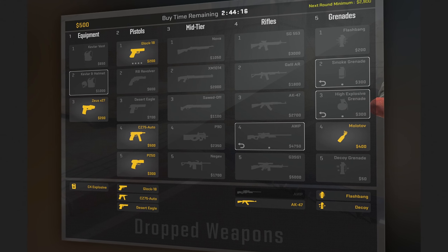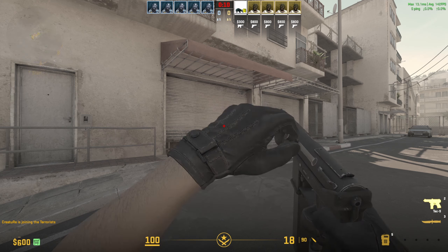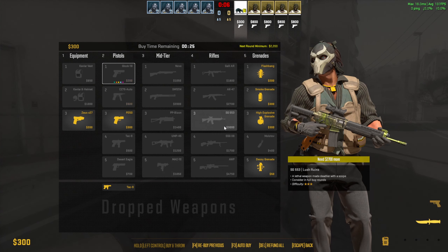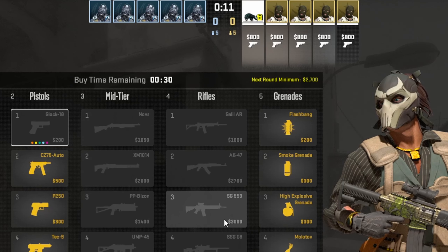The buy menu has also received a pretty big rework and now features a dropped weapons category so that you can easily see when players have dropped weapons around you and pick them up. It also now shows the minimum amount of money you are guaranteed to receive in the next round to help you decide whether to buy or not.